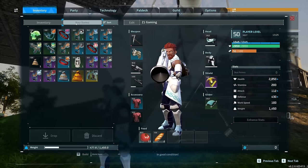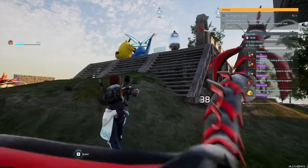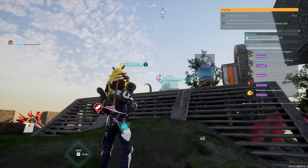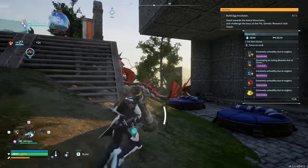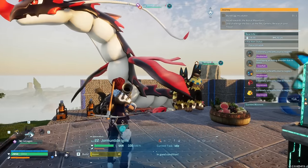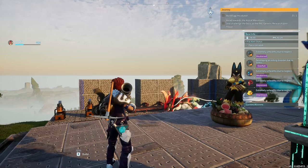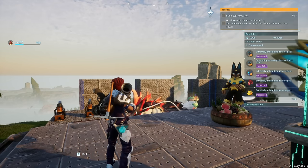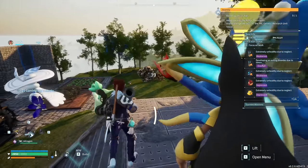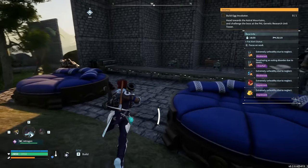There's also a new item — stat glasses — which allows you to see your pals' stats from a distance. Additionally, there's a new passive on some pals called Mercy Hit. Pals with this passive cannot reduce enemy HP below one when attacking, so you can have a pal basically doing the Ring of Mercy effect as well.